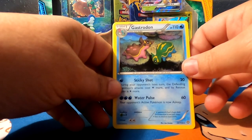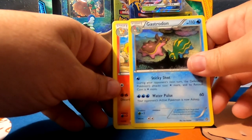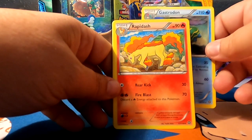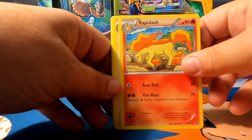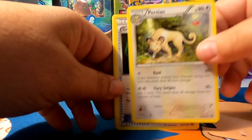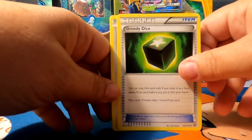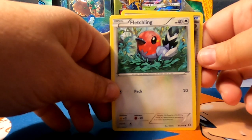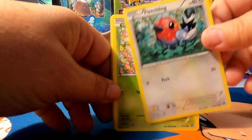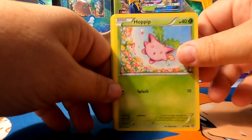We have a Gastrodon — that was supposed to be our best card in here. We have a Rapidash. Persian. Greedy Dice. Greedy Dice. Fletchling. Hoppip.